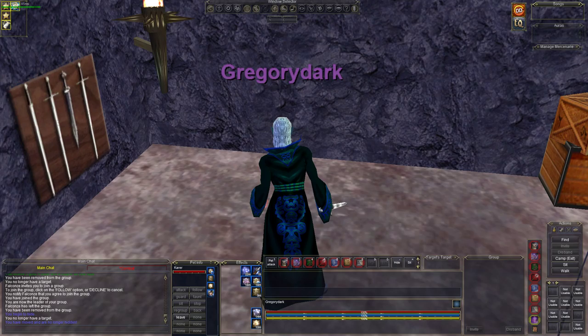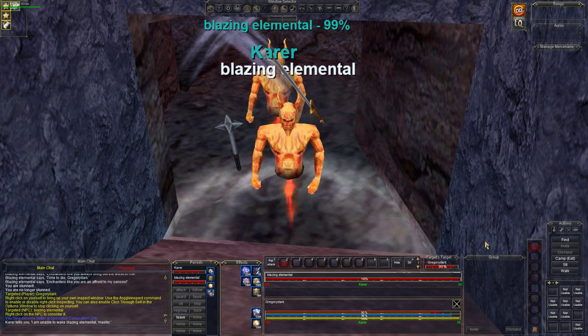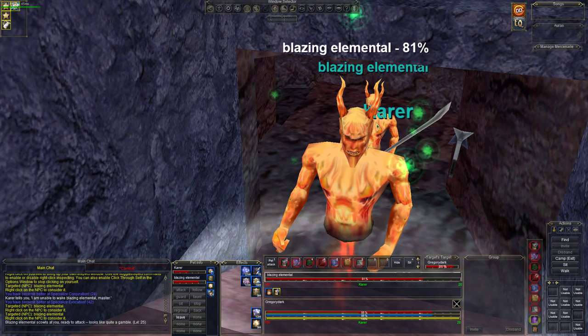Right where I'm facing is the secret door. Here comes one of them and I'm going to go ahead and mez this other guy. Let's go ahead and tash the front guy here and blast him. We're going to have to work very, very fast. The other guy over there behind him — we're going to have to keep him on mez.